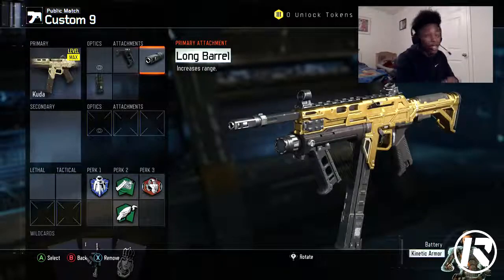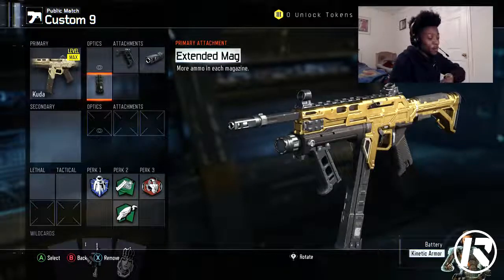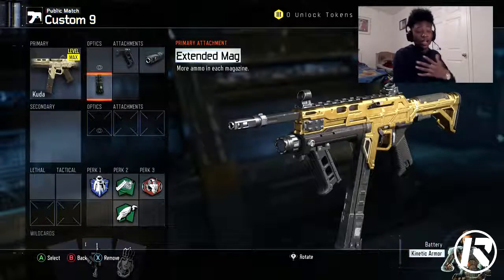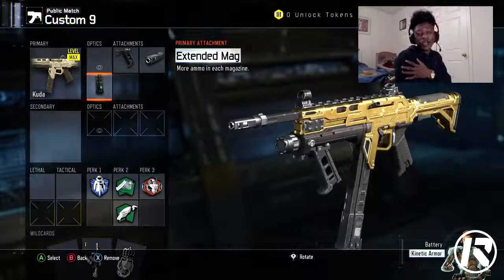Nobody can beat you at range, unless you don't have the right aim. And obviously we have extended mags — more ammo gives you an even better chance to win a gunfight. They might run out of ammo. With extended mags the KUDA has 45 or 42 rounds, it's in the 40s. Once you have this you can spray and pray, do all different types of things. The KUDA with extended mags is nasty — win more gunfights with more ammo.